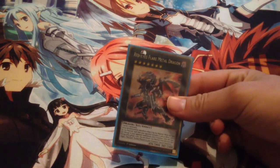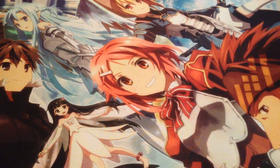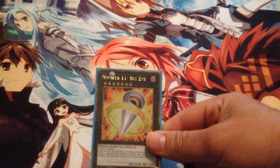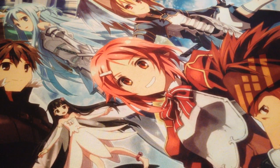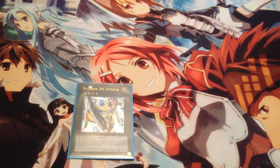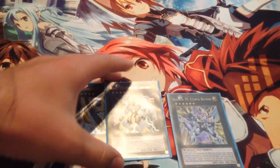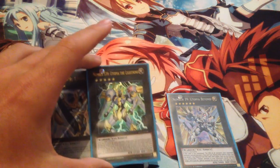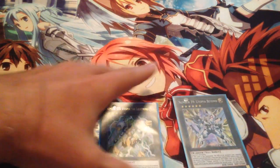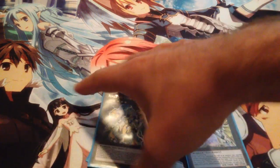One Number 11: Big Eye — Big Eye is Mr. Steal Your Girl; I still aren't the biggest fan but if you can play it you run it. One Utopia, Utopia the Lightning, and Utopia Beyond — if you're in the US you're running these two cards. Pretty much everyone's extra deck at YCS Houston had them. Beyond is really important in this deck because it opens up the Beyond Odd Eyes Pendulum Dragon OTK.